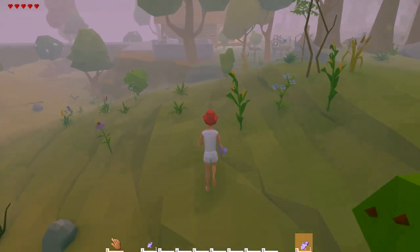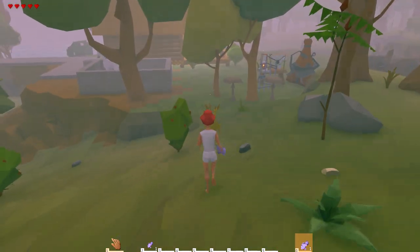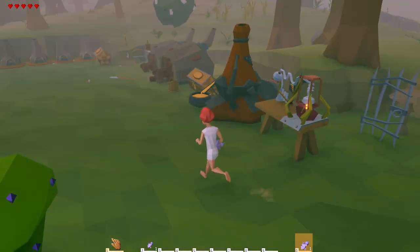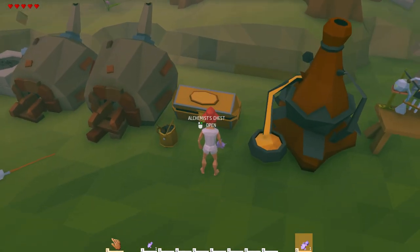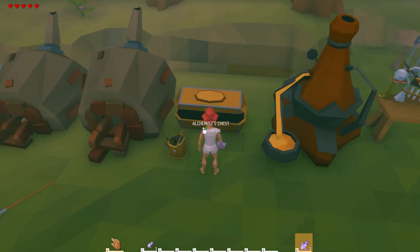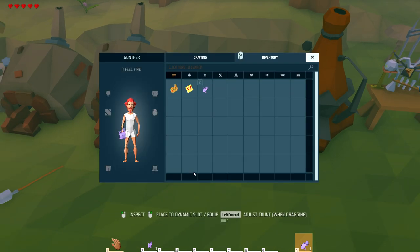One bad thing about your base is when you're figuring out where to put it, it might be a good idea to put it next to a spawn point, because you're always gonna spawn at the same point. I didn't think about that when I was doing this.